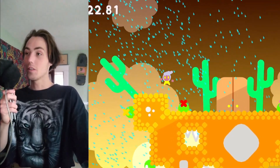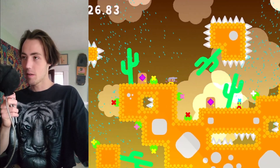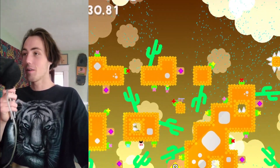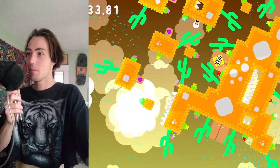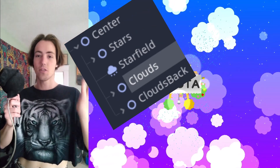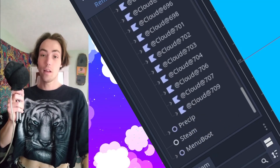At this point everything looked amazing and I was so stoked with the transformation the game had taken. Although things were not running smoothly — the framerate was halted to one-third of what it could have been. While trying to figure out the problem, I realized it had to do with rotating 600 clouds every single frame. All of these clouds are parented to one node, and I rotate that one center node, which each frame translates 600 children nodes, causing a lot of slowdown.